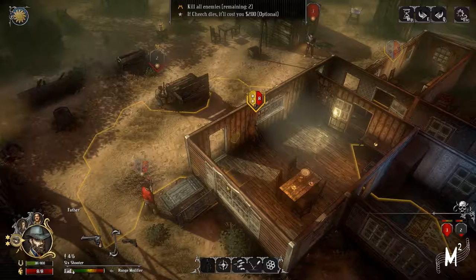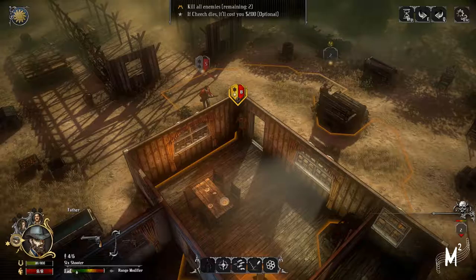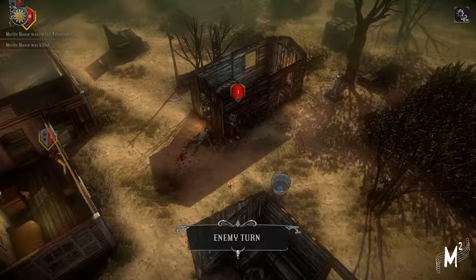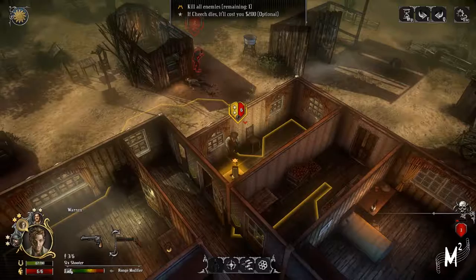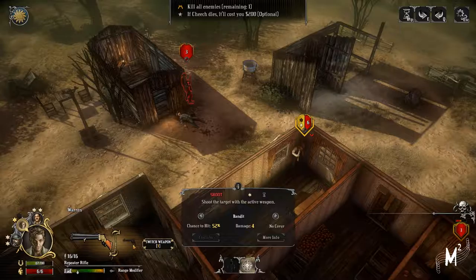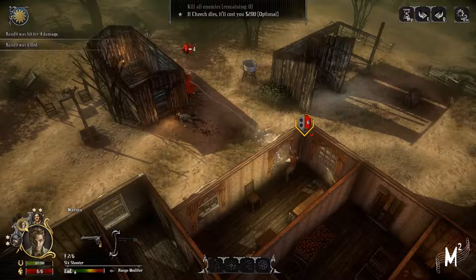I need to kill this guy. That should be a nice flank there. Here we go, father. You've done your duty. You reload it while I equip everyone with two guns. So the son - time for you to shine. Switch the weapon, bring you around, and take a shot - 52? Oh my god, how bad is your aim? Jesus. Well, that works.